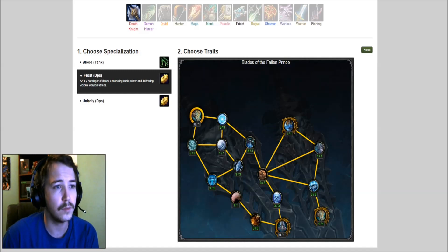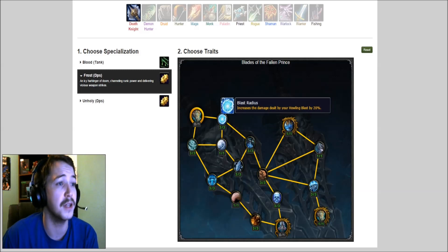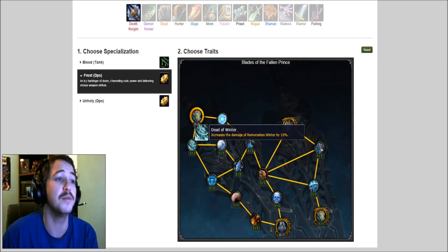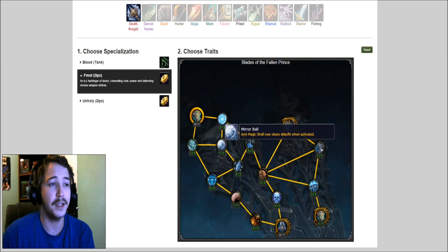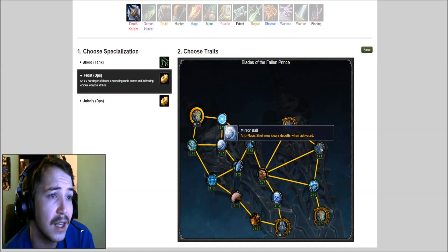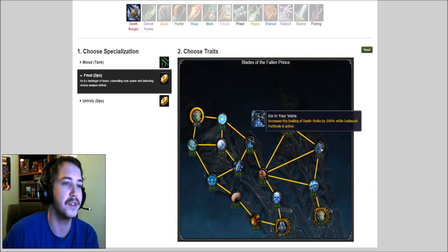So actually if you're using it, check out some of these other ones: increase the damage dealt by your Howling Blasts by 20% — that's pretty gnarly, especially with that 300% — increase the damage of Remorseless Winter by 10%, which we'll see a little bit of change later on in the artifact. Anti-Magic Shell now clears debuffs when activated, that's pretty gnarly. So you're telling me that Anti-Magic Shell acts as a dispel for roots, or is it just like damage debuffs? I'm not sure, I have to see.